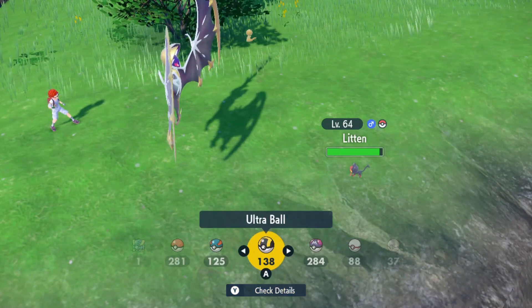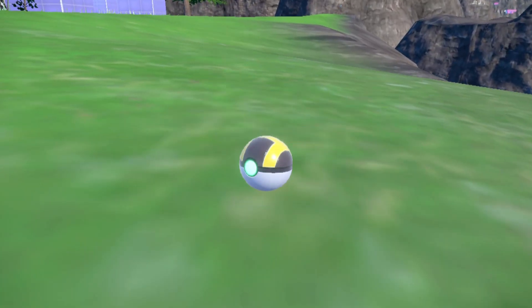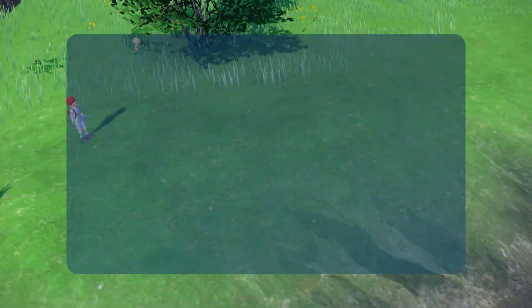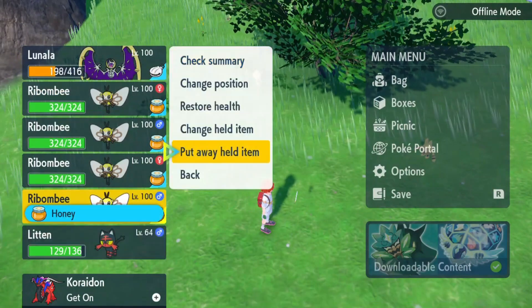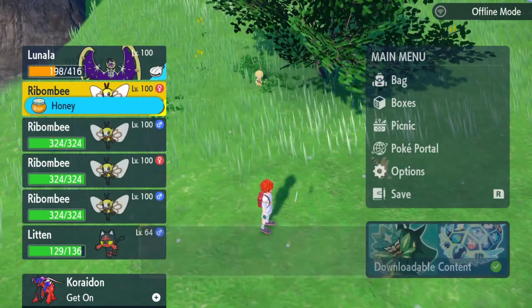In Scarlet's Pokédex flavor text, if you try too hard to get close to it, it won't open up to you — and even if you do grow close, giving it too much affection is still a no-no. In Violet's flavor text, while grooming itself, it builds up fur inside its stomach, sets the fur alight, and spews fiery attacks which change based on how it coughs.